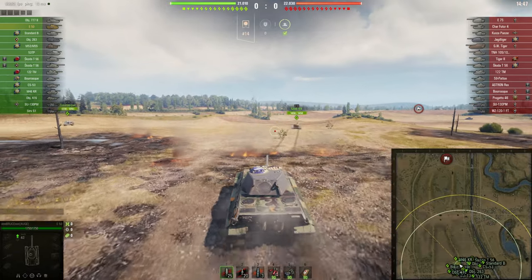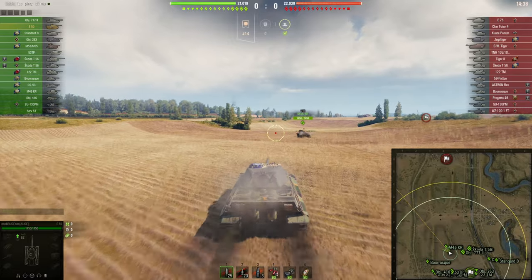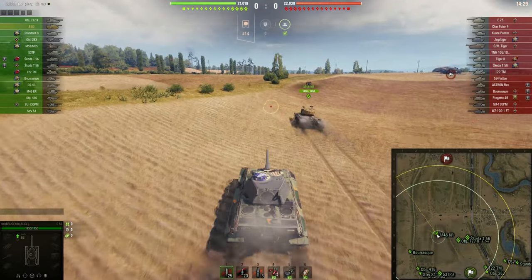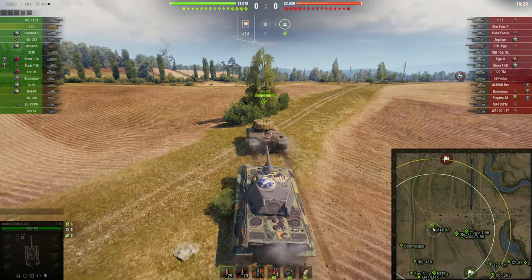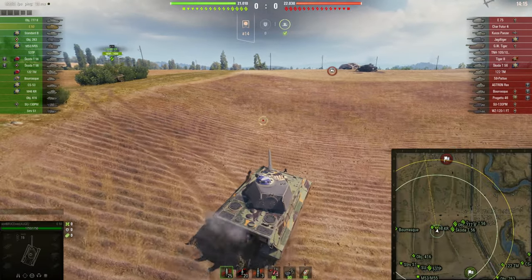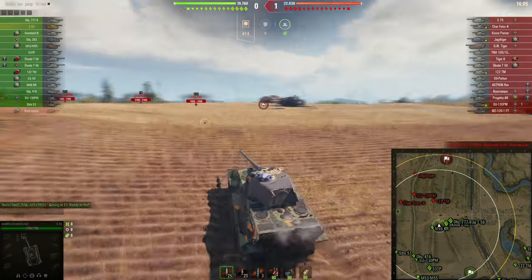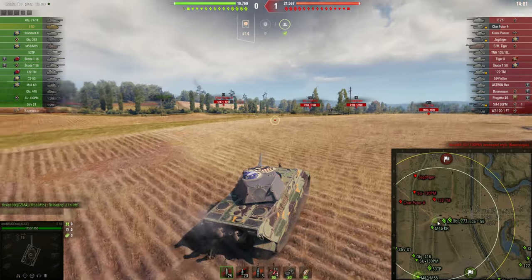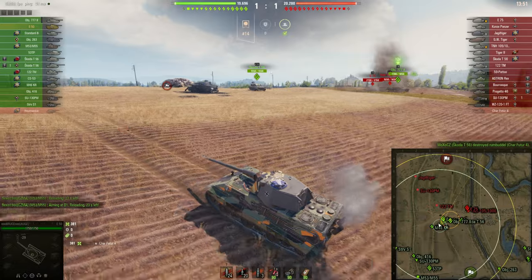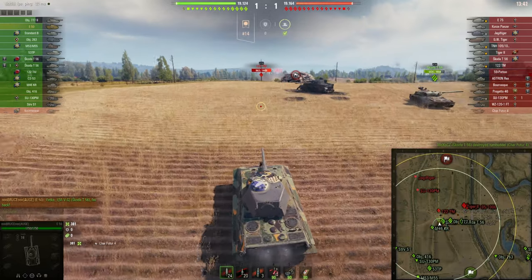The E50 is a very large tank so the camo value is not the best. I still want to go to this bush and see what happens, but it looks like the M46 Patton KR is going towards that position — so I cannot go there. That's fine; I want to play in the middle. Quite a few of our medium tanks are going to the right-hand flank, so there's no use in me also going there. Instead, I want to get a shot on the Skoda T50 — nice, and it's taken out! That is super important because the Skoda can be a very dangerous tank at the end of the game as an autoloader.